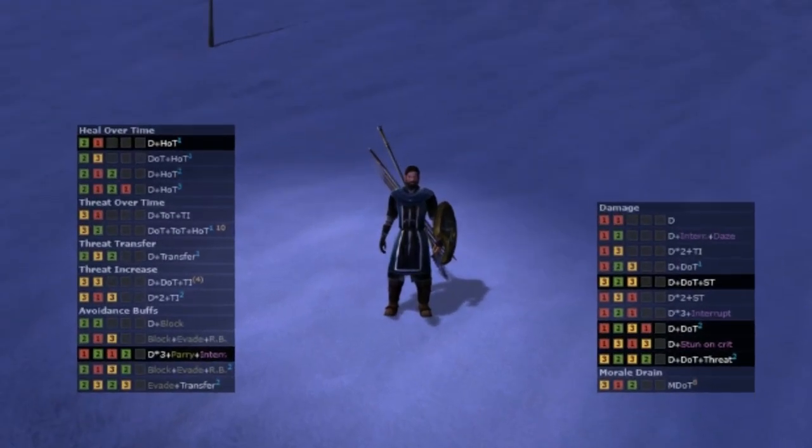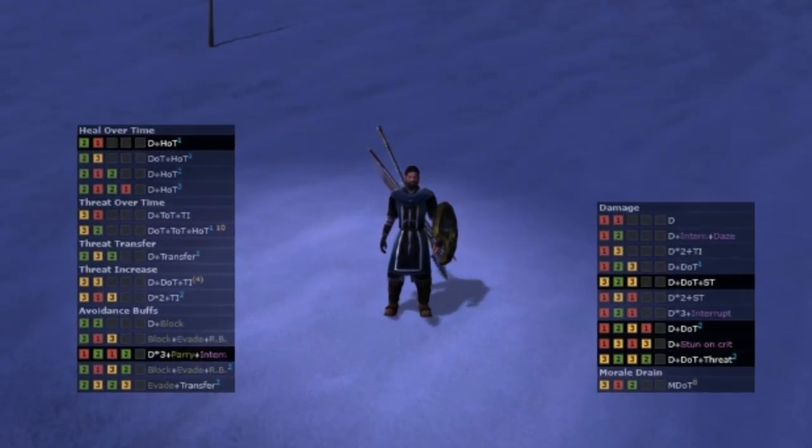As you can see, it pops up on my screen. Now, taking into account that I am level 41, you're not going to see all of them here. As you can see, we've got a description, we've got the key combinations, and we've got what their effect is — so heal over time, threat over time, threat transfer, increase avoidance buffs, and so on. You get the idea.